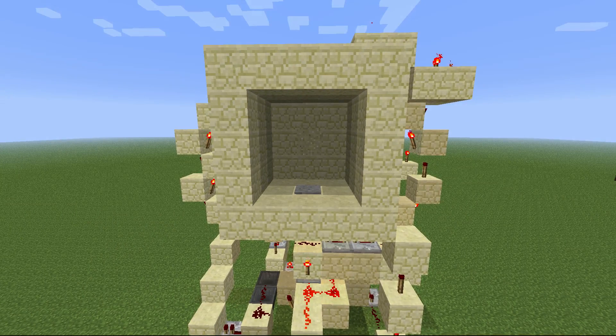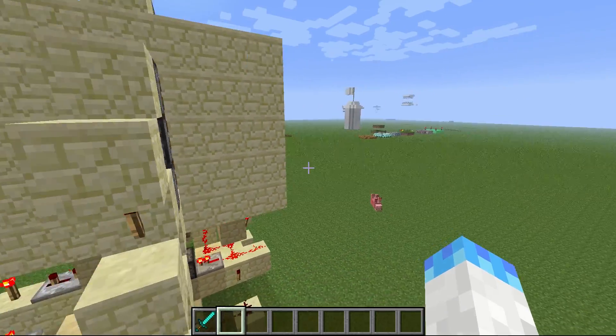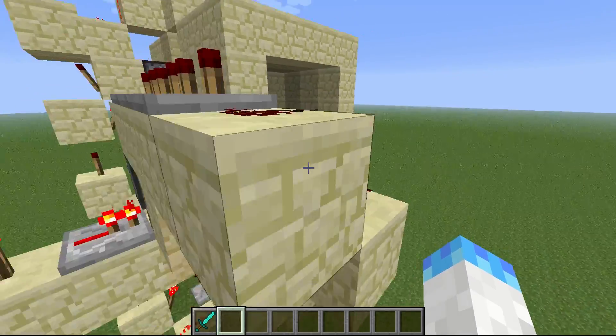I came up with this last night — it's a 3x3 piston door. I don't know if it's been done before, or at least the way I did it. I'm just showing you what I'm capable of doing with redstone. I thought of this the other night, and if it's been done before, I didn't steal it. I haven't watched any tutorials on how to build it.